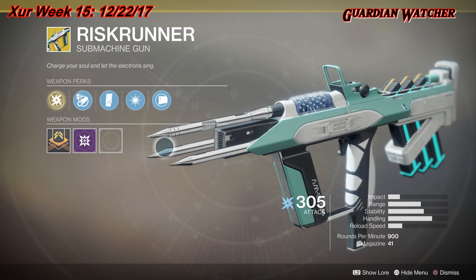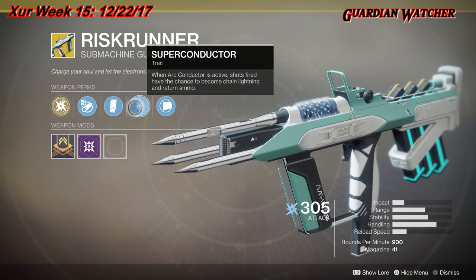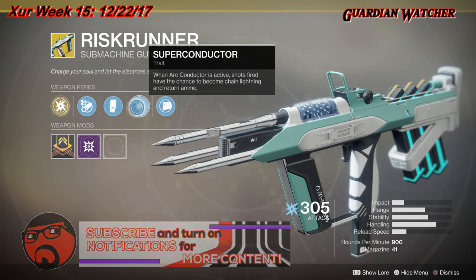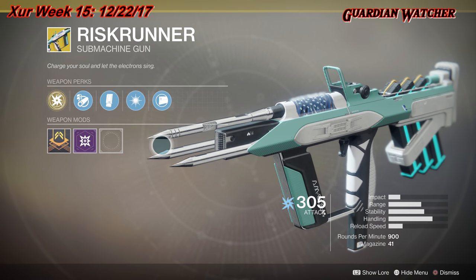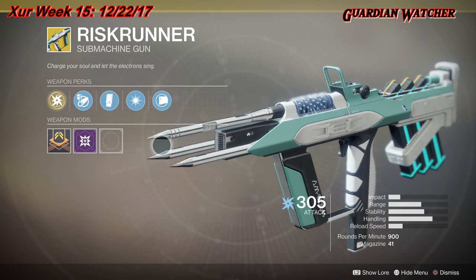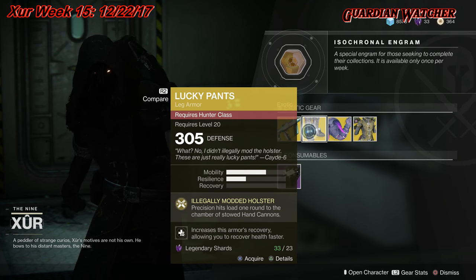This is a pretty decent exotic in PvE. I probably wouldn't bring this into PvP — you won't see Arc Conductor or Superconductor proc that much there. This is definitely a good PvE weapon, especially with arc damage modifiers. I'd consider this a tier 2 or 2.5 in PvE, but definitely a tier 4 in PvP because there are a lot better submachine guns out there. I would not waste my exotic slot on this SMG for PvP.